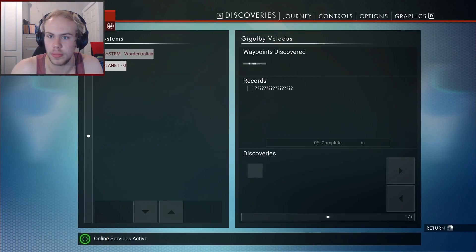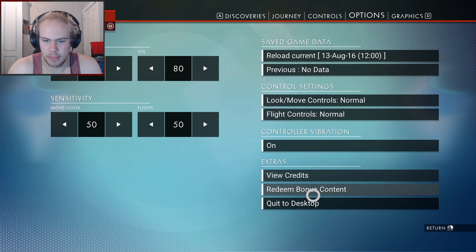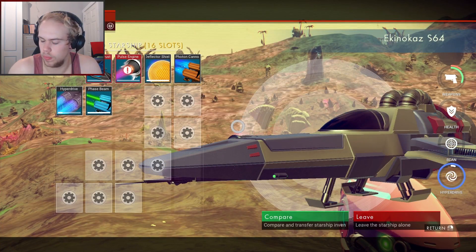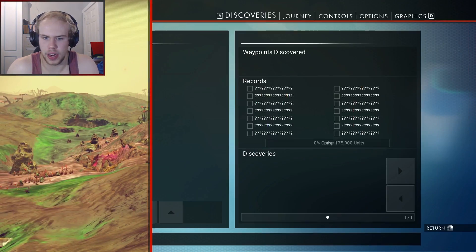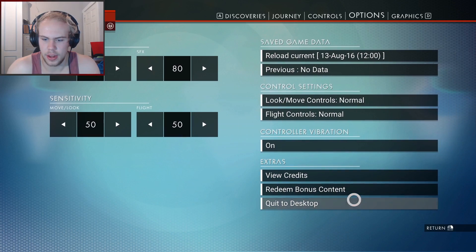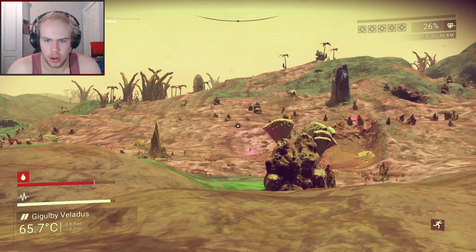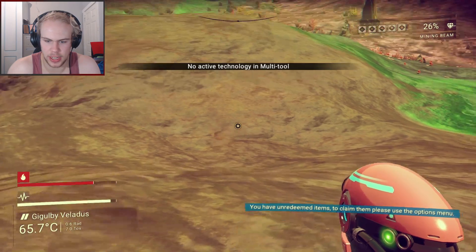It says to claim something please use the options menu. Redeem bonus content - redeem Horizon Omega ship? I accidentally quit! Probably shouldn't have done that - not quit to desktop! Oh well, we'll ignore that for now. Oh there's creatures over there. Technology active in multi-tool.